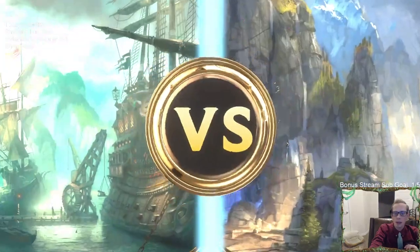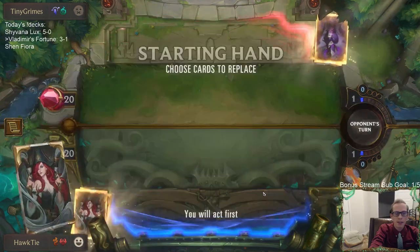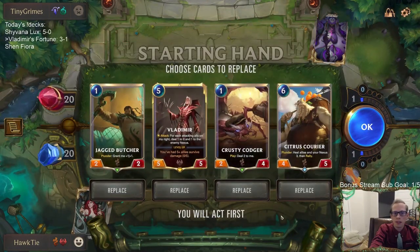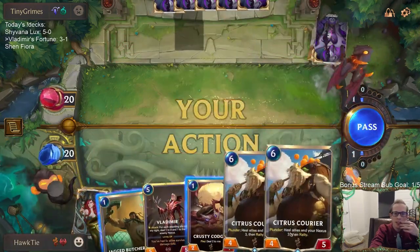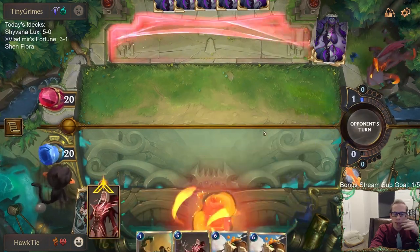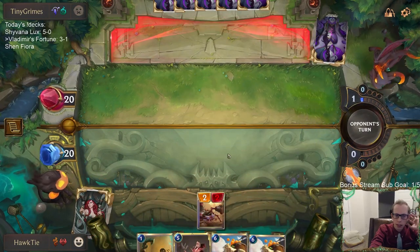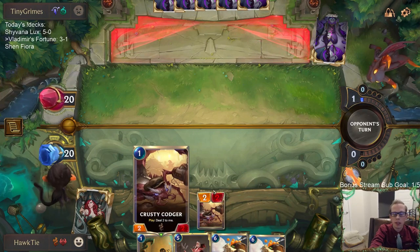So with Targon, this has got to be the Fearsome deck with Targon, and we have a lot of 2-power things, so I don't necessarily love this. Oh, this is tough. Citrus Courier could be really important. I'm just going to keep these. The thing is these are both 2-power - oh no! We get punished right away. We're not mulliganing the Courier. I was thinking with our draw steps we would find things to do on turns 2, 3, 4.